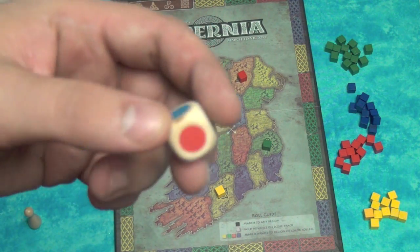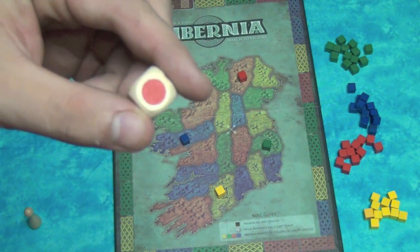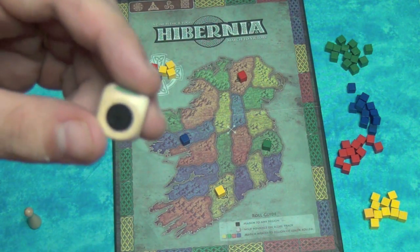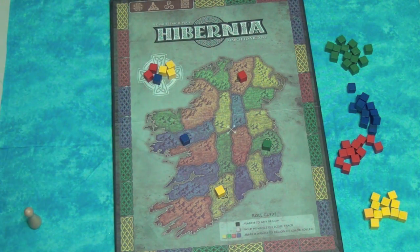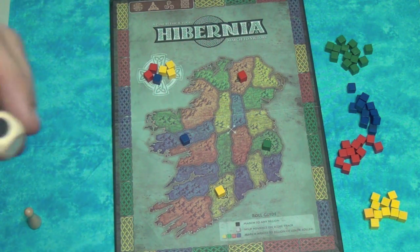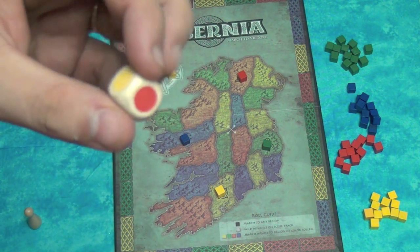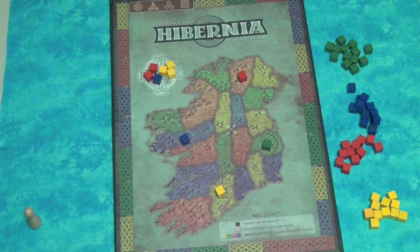Players then take their turn. On your turn, you're going to be rolling this color die here. If you roll a color region, that's the region you're going to be attacking this turn. If you roll black, you can attack any region. If you roll white, that helps you in the scoring phase. The dice lets you do one thing, but everybody each turn always has one free black automatic roll. So for example, if I roll red, I have to attack a red region, but then I also may attack any region of my choice.